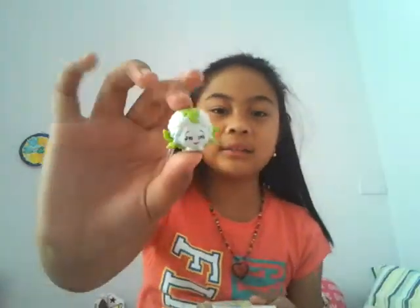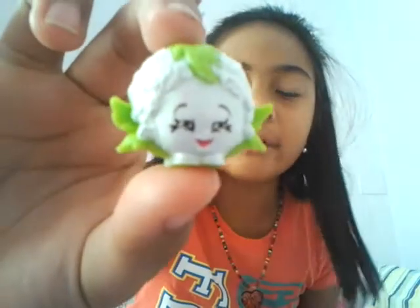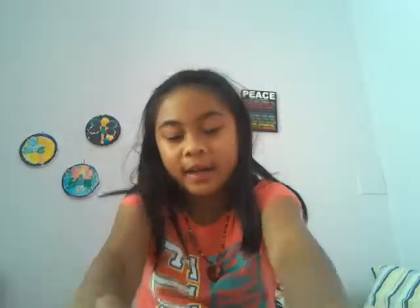Now we're going to do Season 2. I'm going to start with the Fruit and Veg. From the Fruit and Veg — checklist by the way, very handy. I got Chloe Flower, and she's a rare. The Two Juicy Oranges, and they're a common. Two Corny Cobs, and they're a rare.